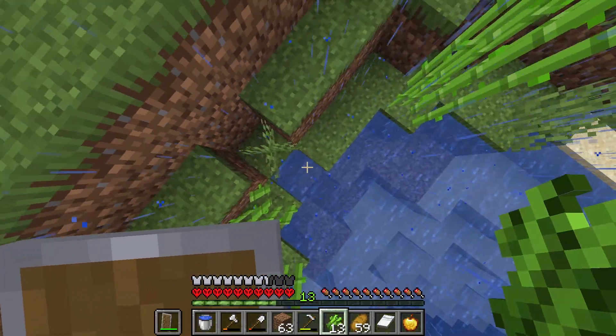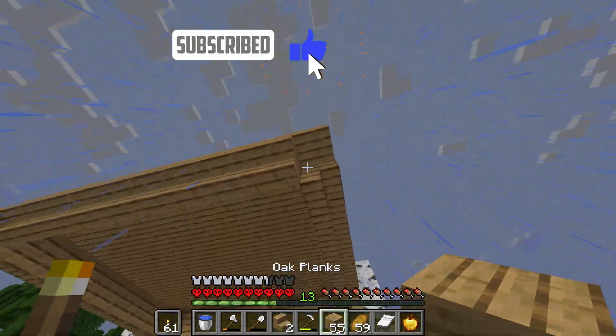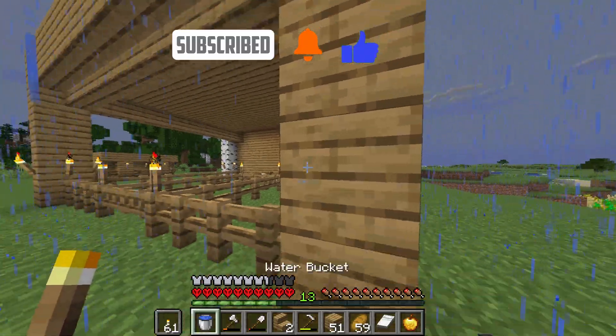Day 11. The day started off with me planting sugarcane by the river, then I did a little bit more terraforming with the dirt that I had, and placed pillars on the corners of the back of the house to make it look a little better.